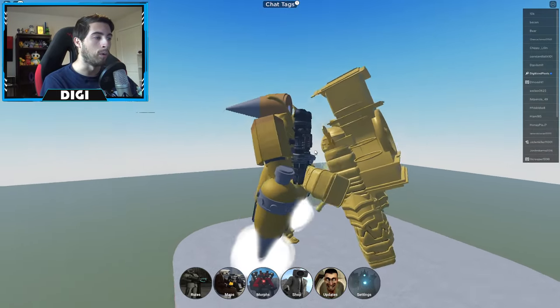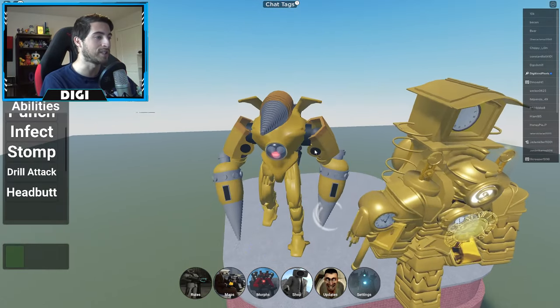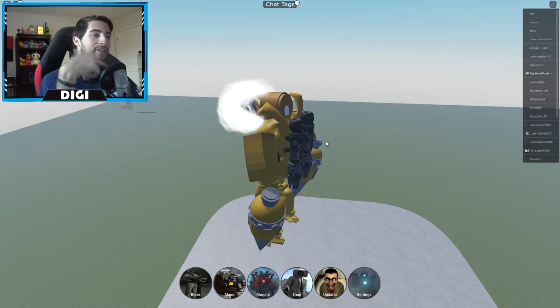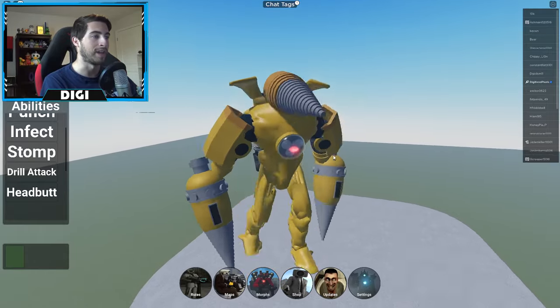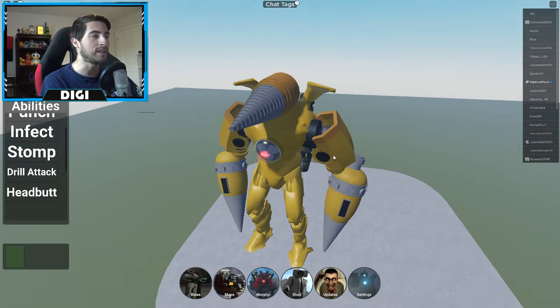Oh! I have summoned the clock — it is time. Get it? Never mind. Headbutt — nice. I like how they added the spinning effect since you can't really tell when a drill is spinning. Oh no, okay, there we go. I was like, it's on my face. Also, how does he see? How does this work?